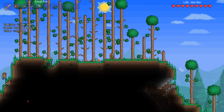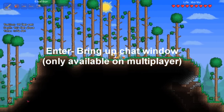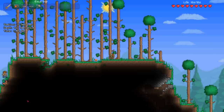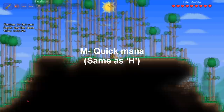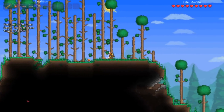Enter allows you to chat and brings up a chat window. H is quick consume, which allows you to consume the first healing item starting from your top left. M is quick mana, and B is quick buff.